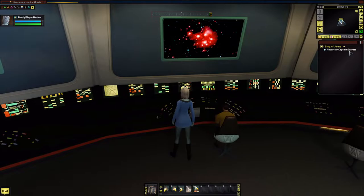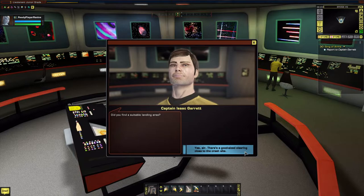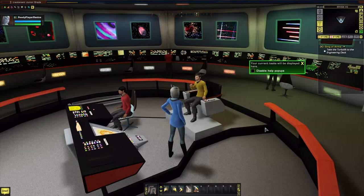After scanning, the objective changes to 'Report to Captain Garrett.' The captain says a good-sized clearing near the crash site has been found, and assigns Ensign Mirrors to the landing party - she's been to Taurus 2 before and her insight will be valuable. We need to meet her and the others in the shuttle bay, and don't forget to grab a phaser from the armory - from what Jim Kirk's report says, Taurus 2 can get a little rough.